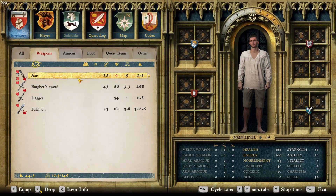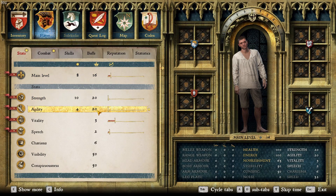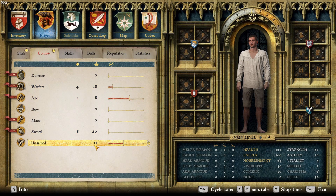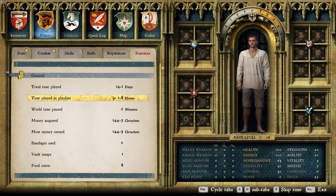At the end of this you will have a main level of 16, strength of 20, agility of 20, warfare of 18, your axe should be at 8, and unarmed at 11. This took me under 2 hours to achieve — 1.8 hours in-game time. Thanks for watching, and enjoy your time in Kingdom Come: Deliverance, because this game is one of the best games I have ever played.